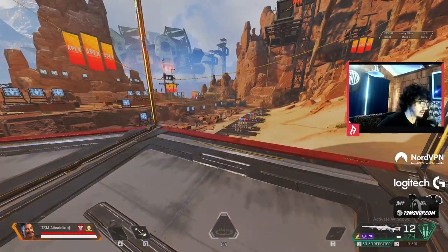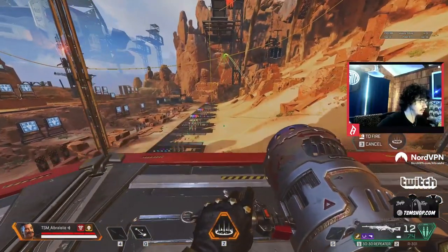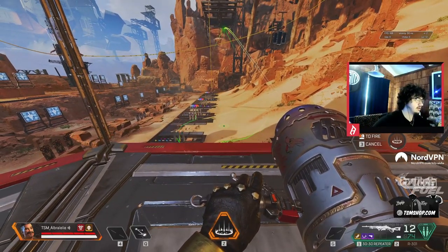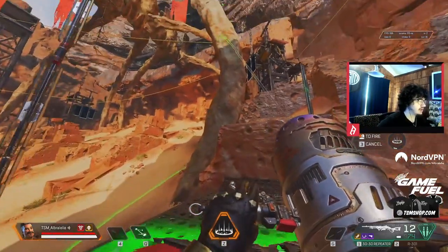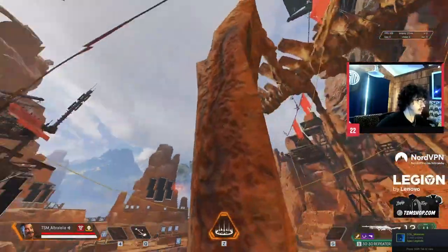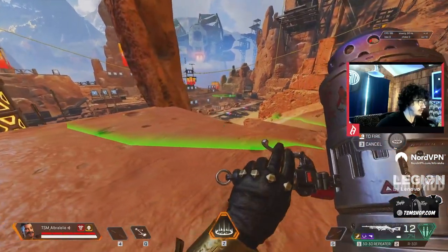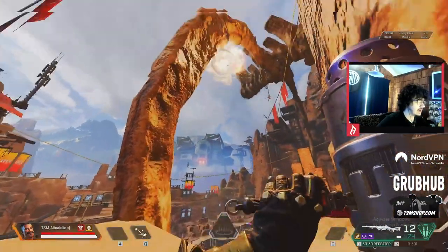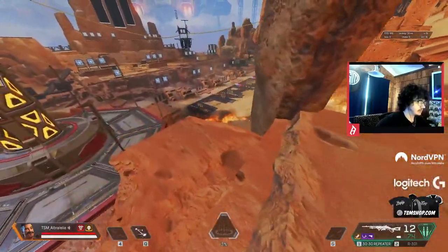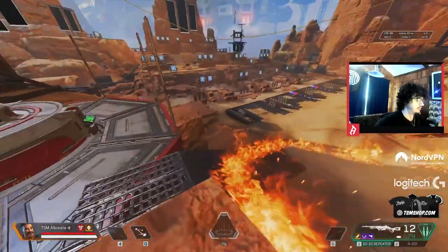So Fuse's ult is a mortar, right? So if you look, you can see the arc goes up and then it detonates in the air and then shoots fire down and around. So if you shoot this, say I'm here, and I'm not paying perfect attention and I'm trying to shoot it down there or something, it's going to hit that and then spread. If I were to shoot this indoors, it would probably not end very well for me.